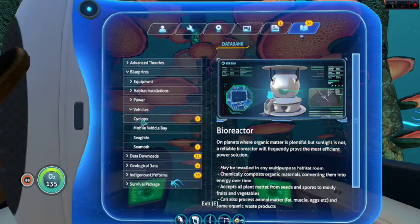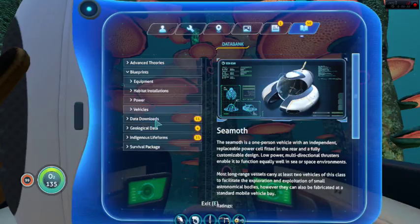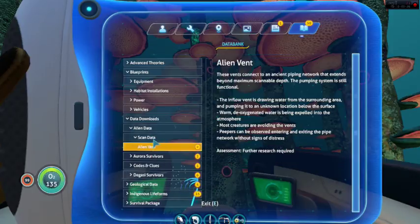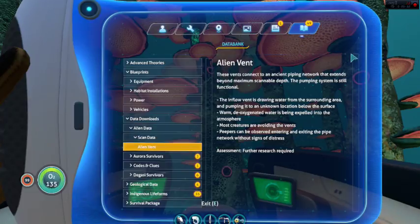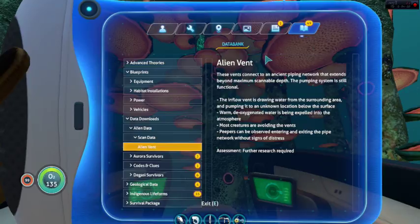Power bioreactor. Cyclops — that's what I'm hoping to build soon, that's what I'm in right now. Scan data: alien vent, which is a little bit further back from where I am. These vents connect to an ancient pipe network that extends beyond maximum scannable depth. The pumping system is still functional. The inflow vent is drawing water from the surrounding area and pumping it to an unknown location below the surface. Warm deoxidized water is being expelled into the atmosphere. Most creatures are avoiding the vents; peepers can be observed entering and exiting the pipe network without signs of distress. Further research required.